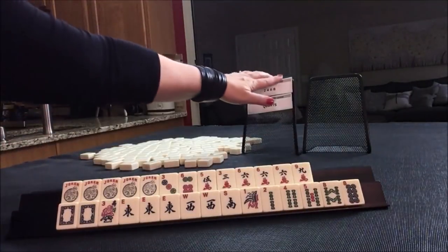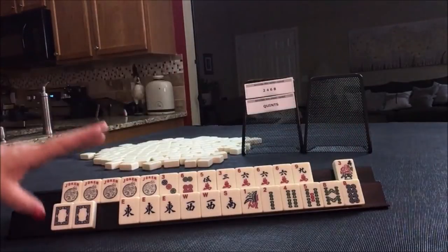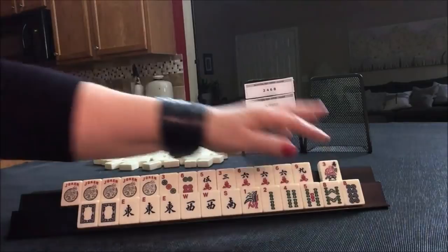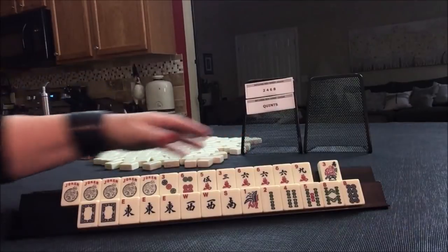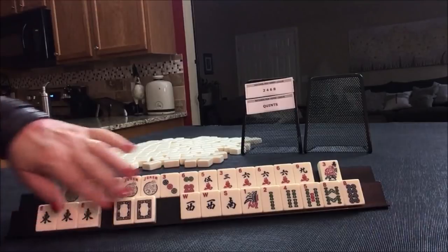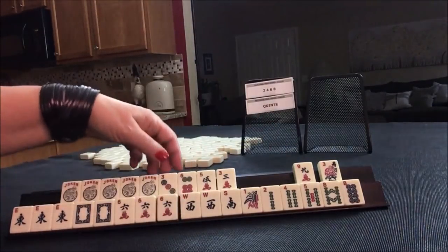Okay, we've got to make quint and two, four, six, eight work. I think I was thinking about three, six, nine quint with a flower — second one down — but that would take the sixes from two, four, six, eight.